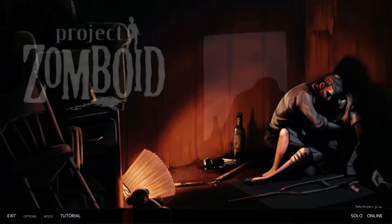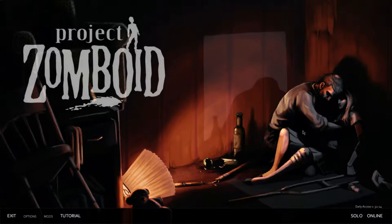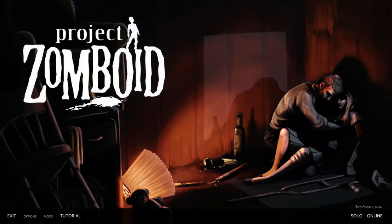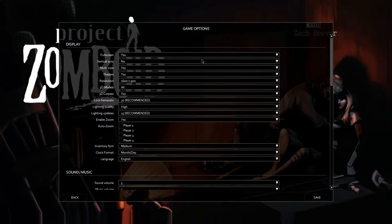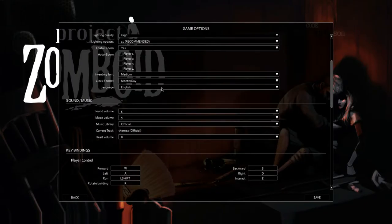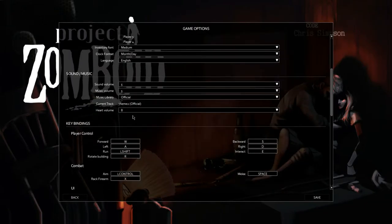Well hello everybody, welcome back to another wonderful day of Charlotte War's Adventure and Project Zomboid. If you notice, early access version 32 — we're on build 32 now. Is that amazing? What does that mean for my old game? I don't know, let's explore this stuff a bit and I'll talk about the game, then we'll go from there. Let's see if there's any new options here. Clock format is fine, month and day because I'm Canadian — I like that.